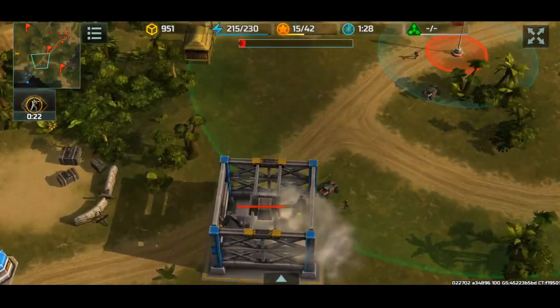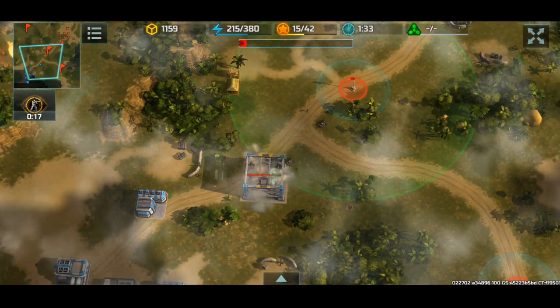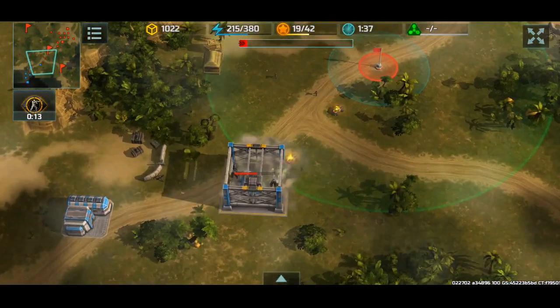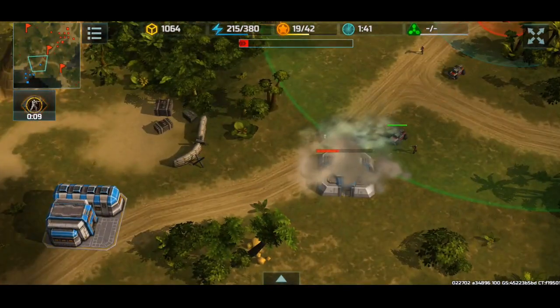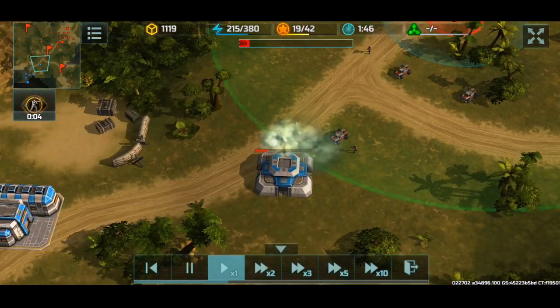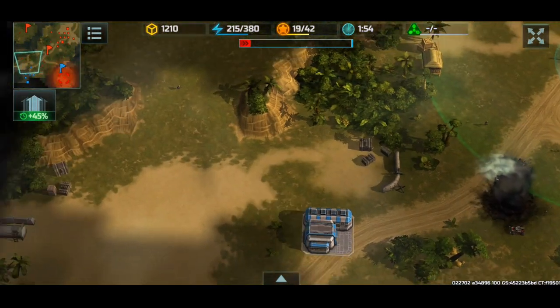And then I see a bunker being thrown up and I think, what if we just rush? Blue obviously put down the bunker as an anti-rush measure and to capture this flag and hold it. So why not just take it down? And it's gone. Nice.